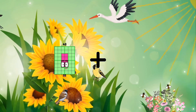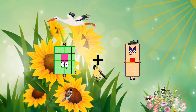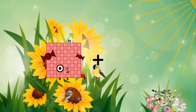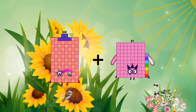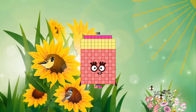48 plus 21 equals 69. 106 plus 32 equals 138.